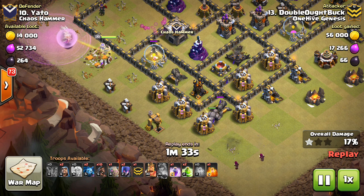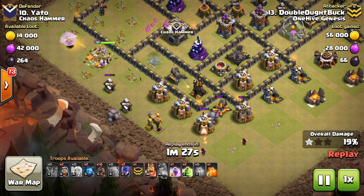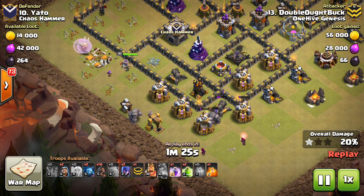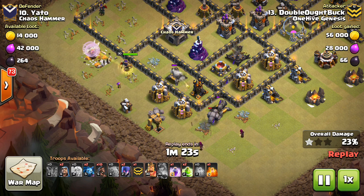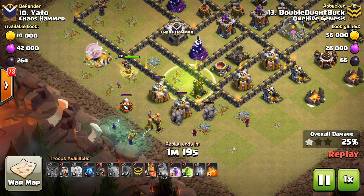When there are only CC troops left targeting your queen, unless there's like a bunch of Valks and a baby dragon, you should be okay. If there are archers and a baby dragon like there were there, you typically don't need that rage in most circumstances, especially with a level 30 queen.